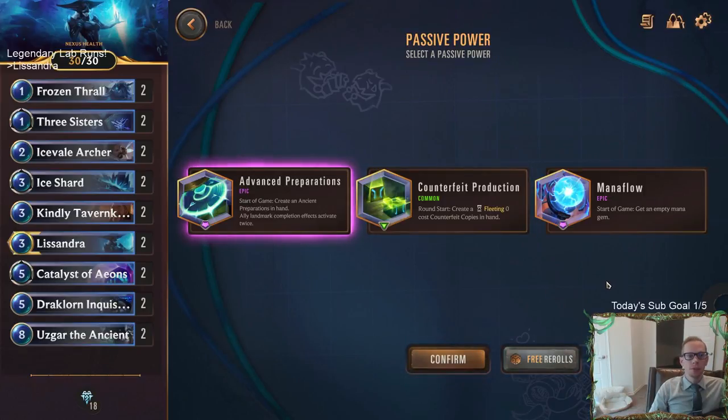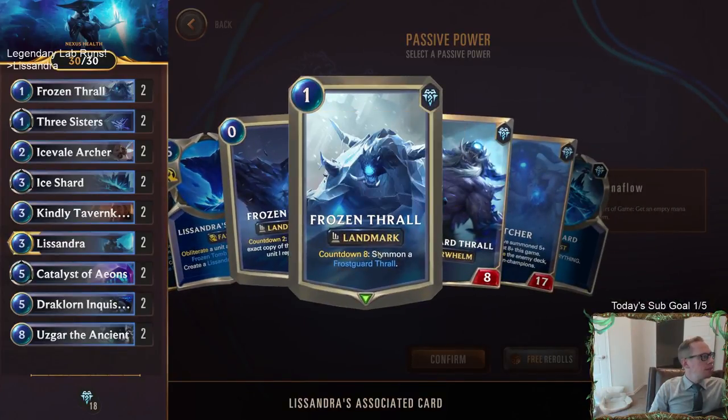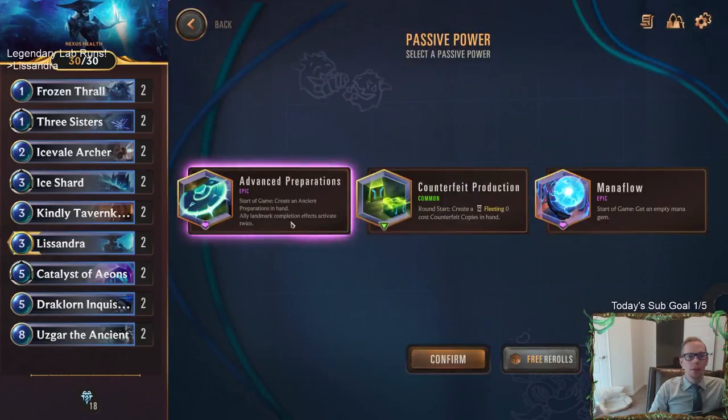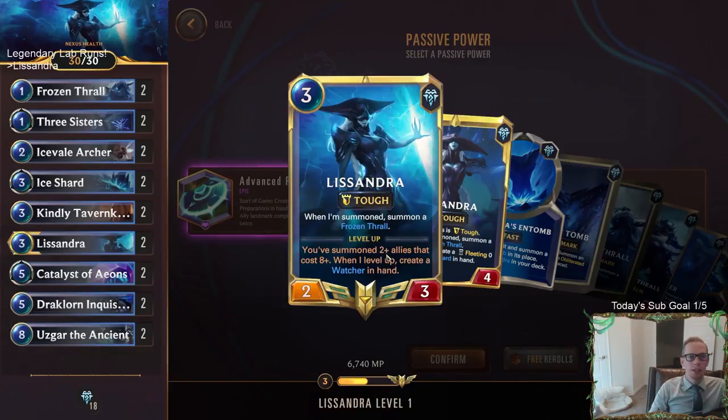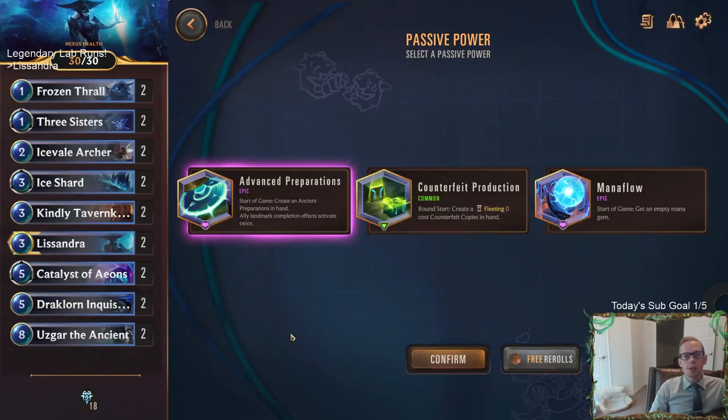The passive powers — remember you get free rerolls, you can reroll as much as you want looking for a specific power. With this being a walkthrough I want to show the best power for each champion. With Lissandra I think the best power is Advanced Preparations. It says you start the game with an Ancient Preparations in hand, but the big thing is: ally landmark completion effects activate twice. So whenever your Frozen Thrall counts down you get your Frostguard Thrall — usually one 8/8, but the countdown effect activates twice so you get two 8/8s.